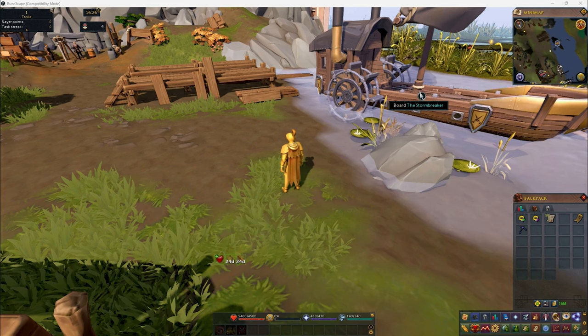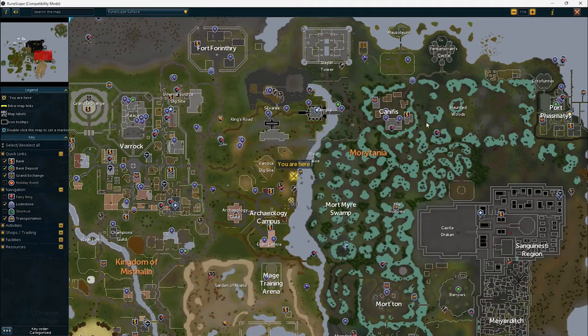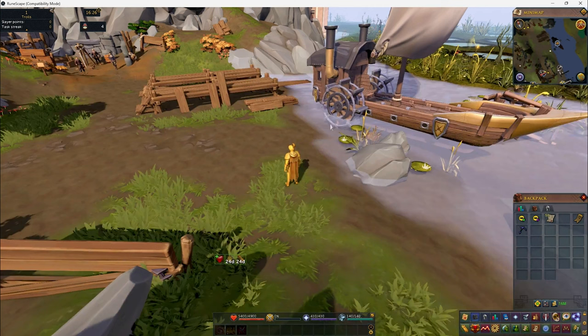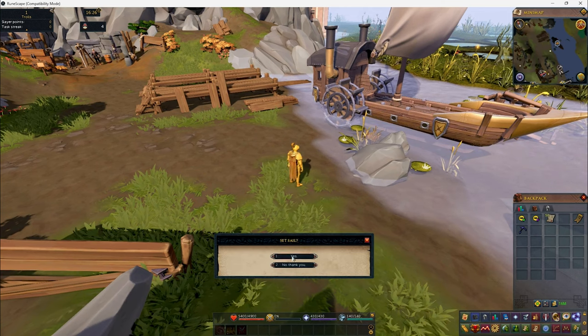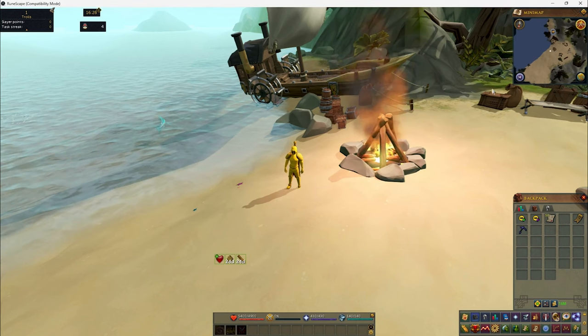Right now I'm standing next to the Stormbreaker ship. You can take this to get to Anachronia. This ship is located right here, north of the archaeology campus. Anachronia is an incredible area. You just click here and you take it. You can take the ship at any level, and none of the people attack you over there, which is kind of cool, so you can explore. I just landed in Anachronia with the Stormbreaker ship.